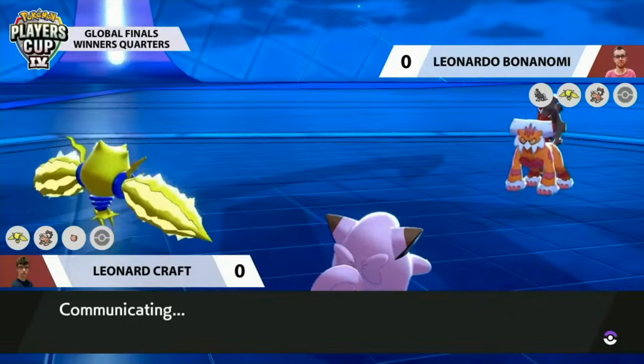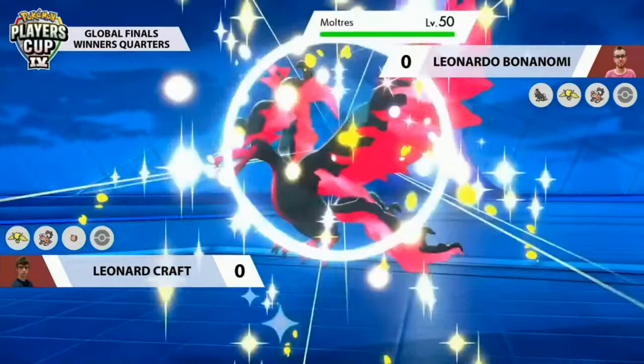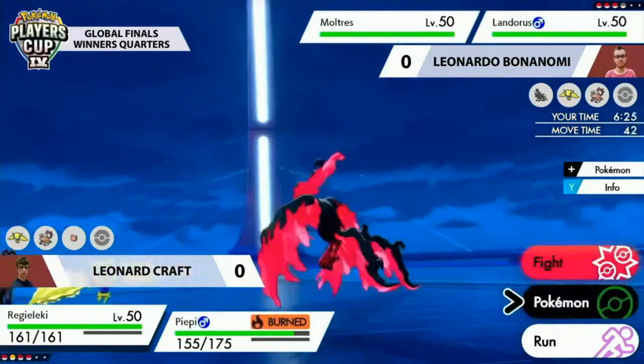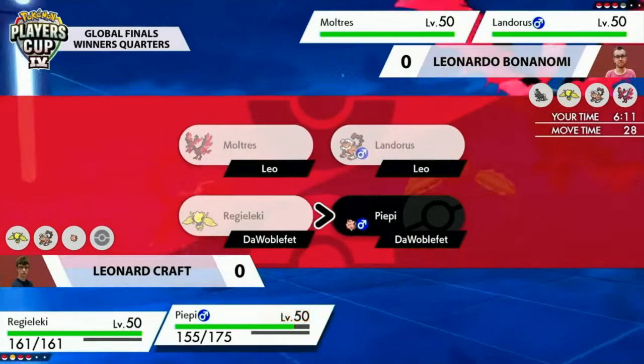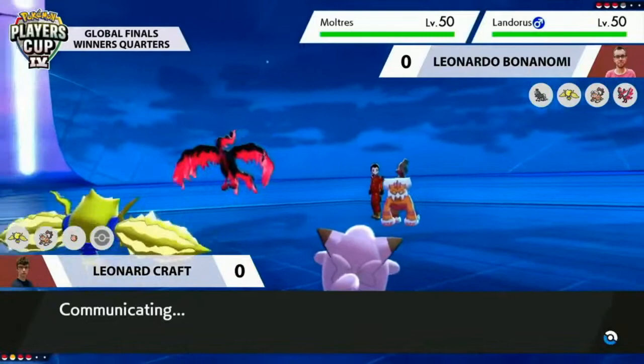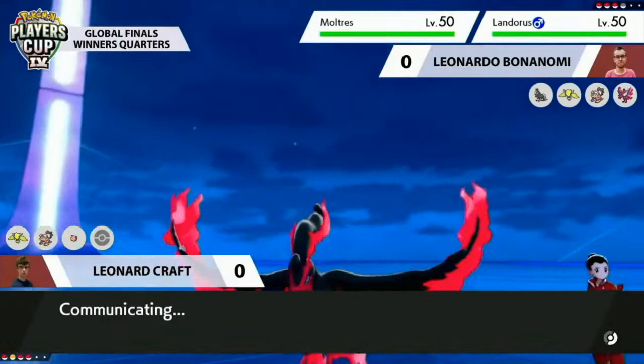Swords Dance also gives Leonardo's Landorus the perfect opportunity to go for Dynamax this turn if he chooses to. I think with Clefairy and Regieleki on the field you might want to wait a turn — if Landorus is switching you don't want to waste a Dynamax turn. You also have to be careful because Clefairy could redirect or go for a second Sing. Leonardo is laying the groundwork to get Landorus as high in attack as possible, then use it to threaten Leonard's Pokémon.